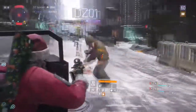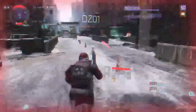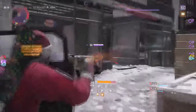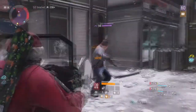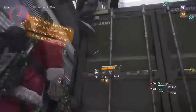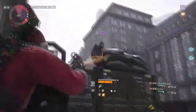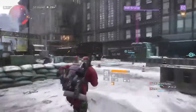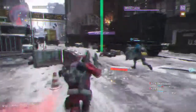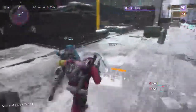Another Dark Zone farming method is the supply drops — they fly in from the sky, a boss spawns with them, and you get loot from the drop itself. Also look for contamination events in the Dark Zone, because those have a lot of bosses that drop caches and you can get classifieds from them. At the end of contamination events you also get classified loot drops. As you can tell, you get a lot of classified and exotic gear out of Dark Zone farming.